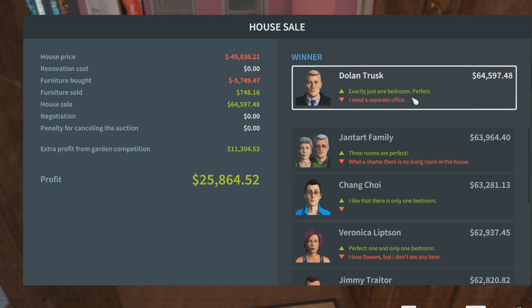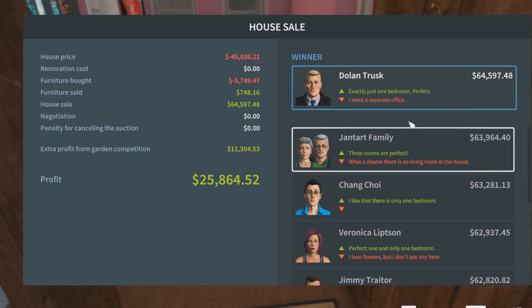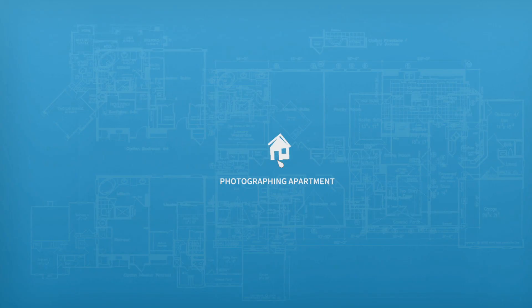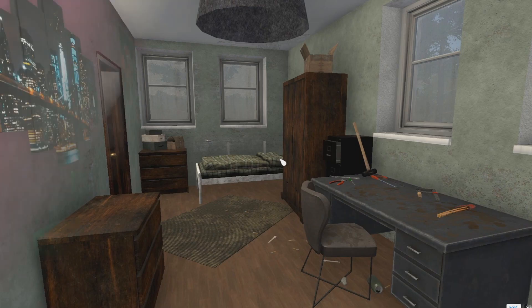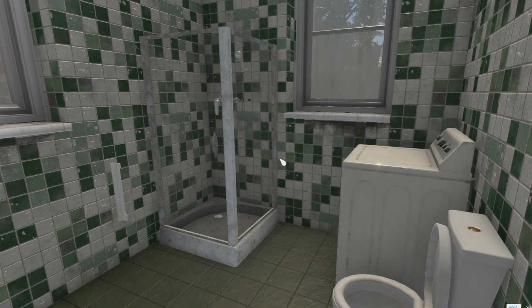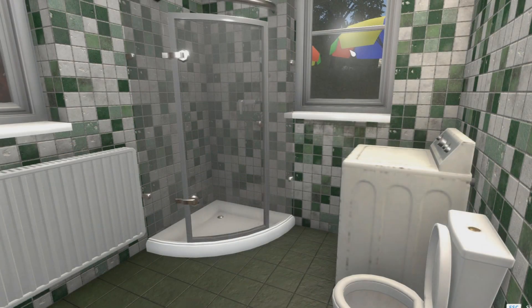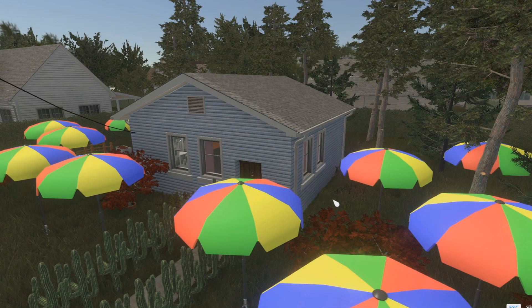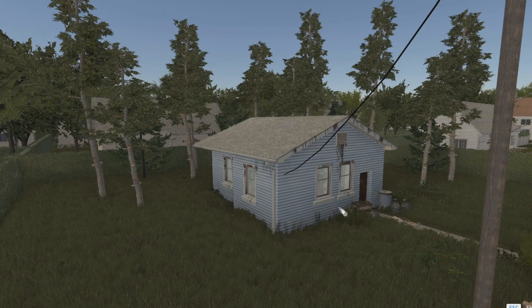Let's sell. He needs a separate office but he's still willing to pay 64,000. So that's 11 grand profit, which is pretty nice. Let us accept that offer. The after shot is beautiful — glorious. You can see the umbrellas as well. I have to applaud my own handiwork here.